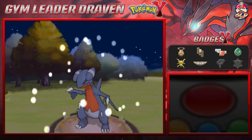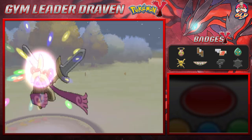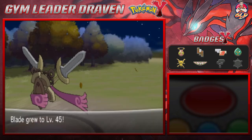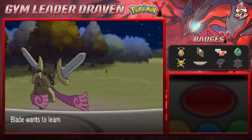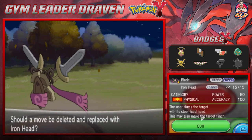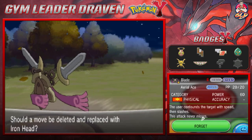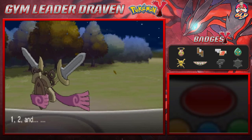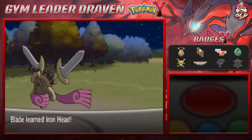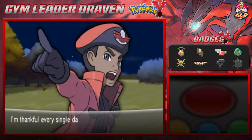Blade still has a Rocky Helmet, so Gabite keeps getting hurt by contact moves — we win by not really doing much. Blade grows to level 45 and wants to learn Iron Head, a much more powerful move. We're going to replace Aerial Ace since we haven't used it much.